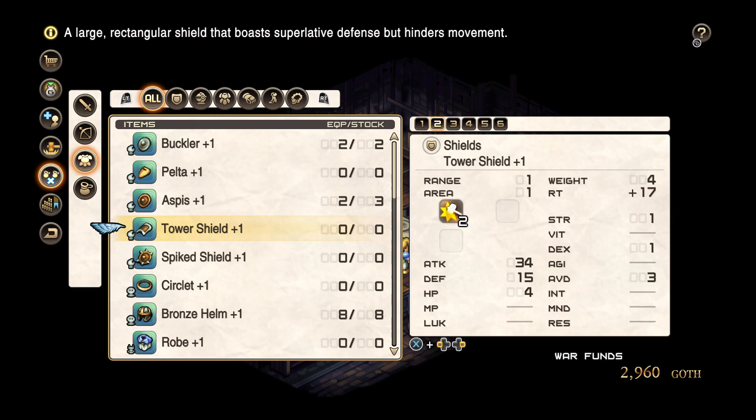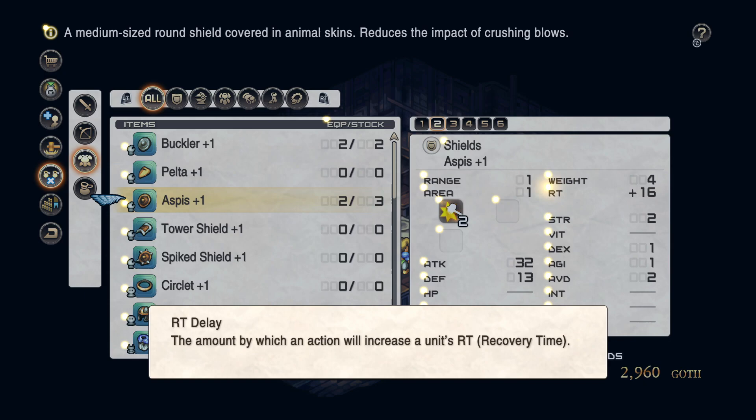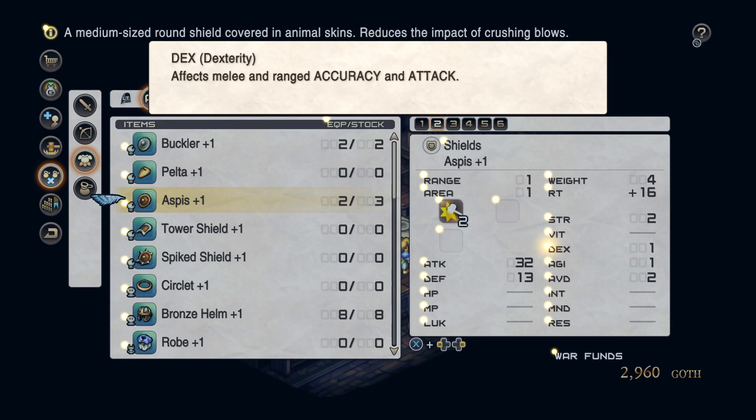So if we want our melee units to do more damage, equipping them with an Aspis plus one is better than equipping them with a spiked shield, for example, in some circumstances. I took a peek at the stats to remind myself: strength affects melee and ranged physical attack, defense against attacks, and dexterity handles melee and ranged accuracy and attack. It's a little confusing because there's overlap. I'm guessing dexterity is probably better for ranged characters.